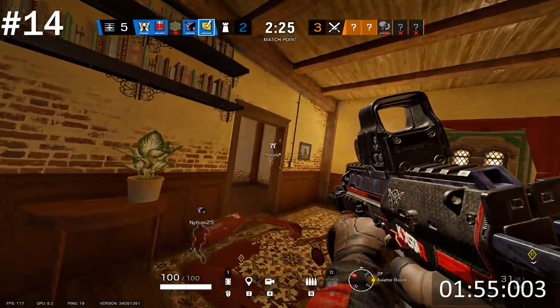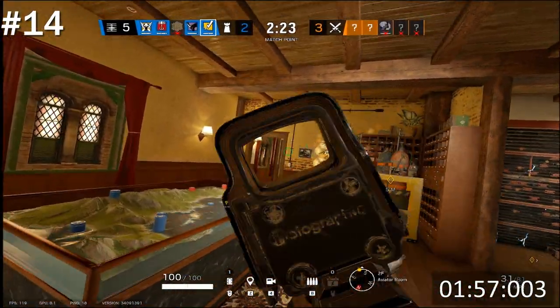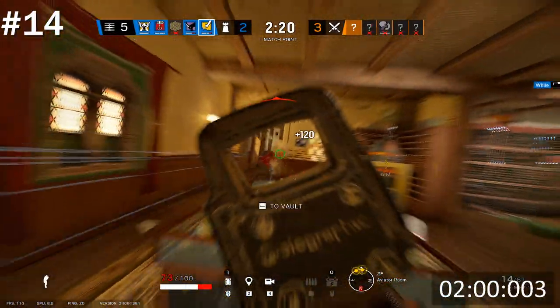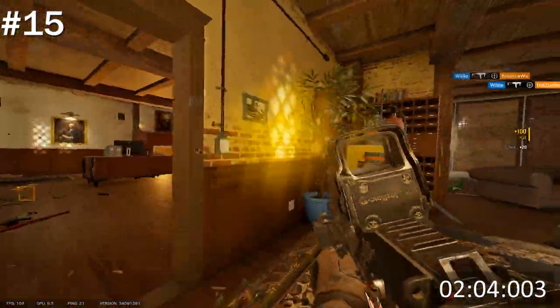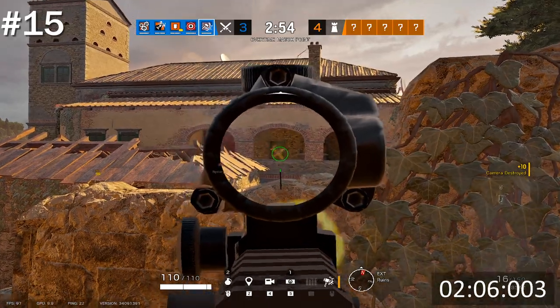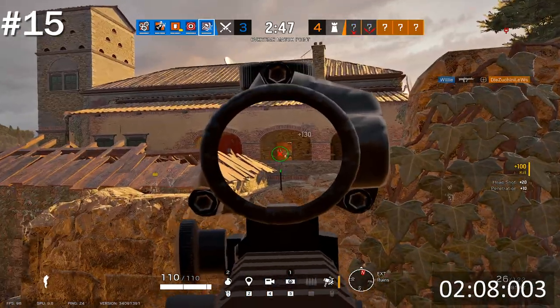If you ever hear the glass of a window shatter, just assume it's an attacker about to come through the window and be prepared to take a gunfight. Also, learn to pre-fire common angles — literally just pre-firing common angles can net you tons of free kills.